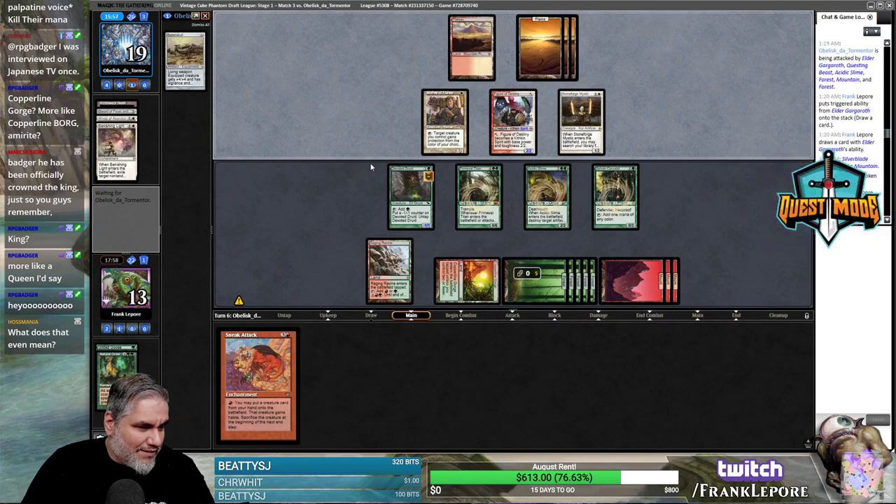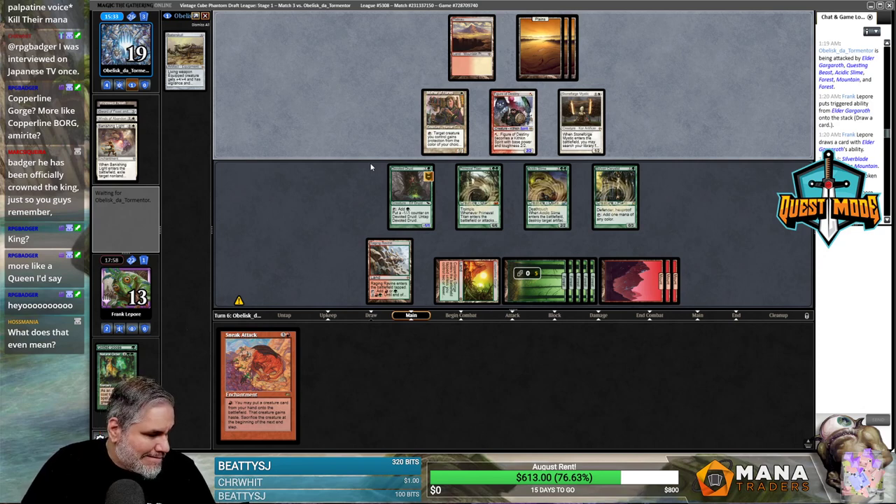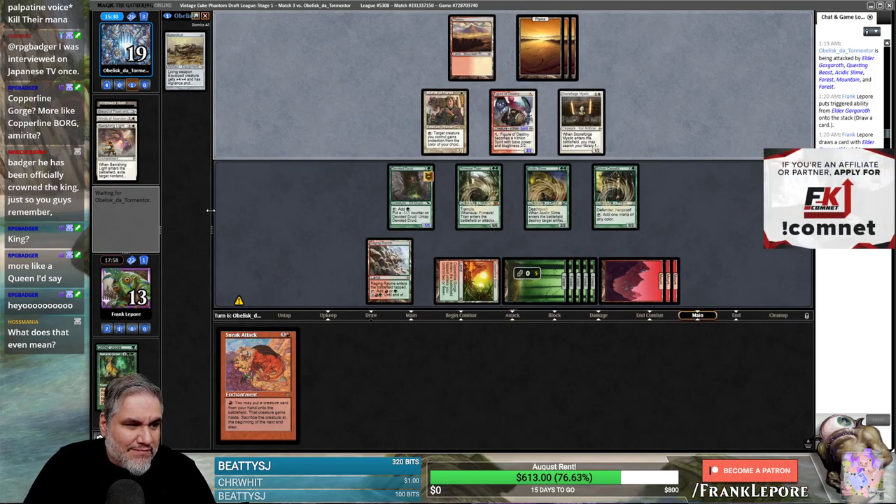We get to Questing Beast — they can't block and then we get to deal four to Gideon. That's pretty good. We can attack with this too, but we don't have a second red. I don't really want to just waste a food to attack once with a Gilded Goose.